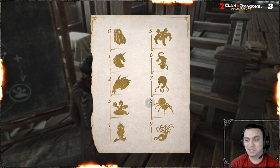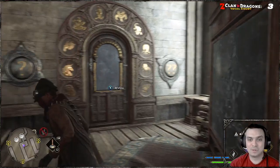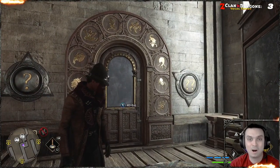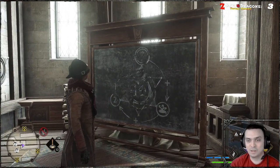You'll just need to memorize this or screenshot it because you will need it. We will also open three doors: an easy door, a medium door, and a slightly harder door. Here's kind of like a suggestion puzzle on how to unlock these.